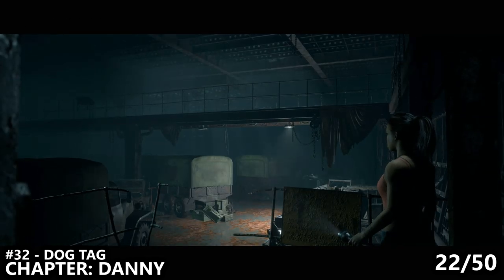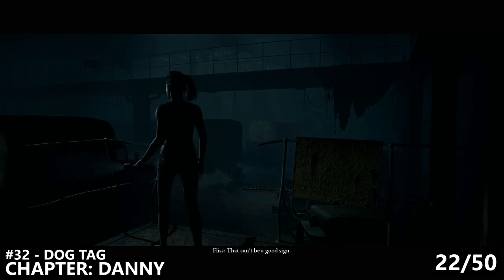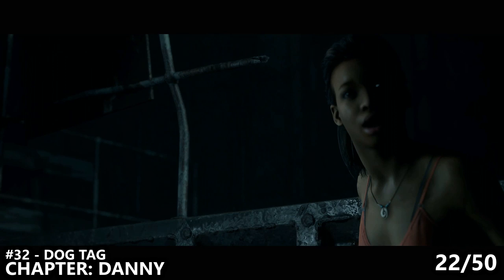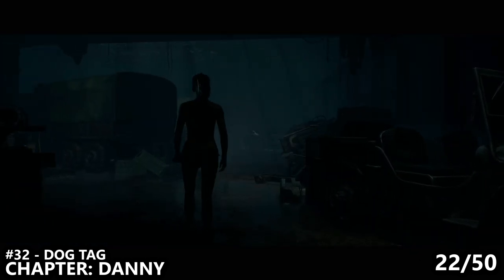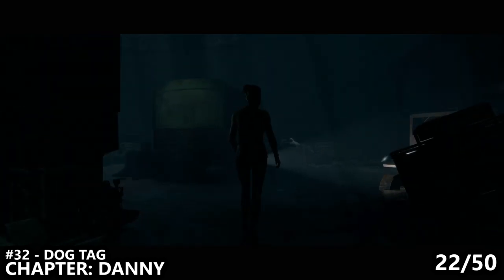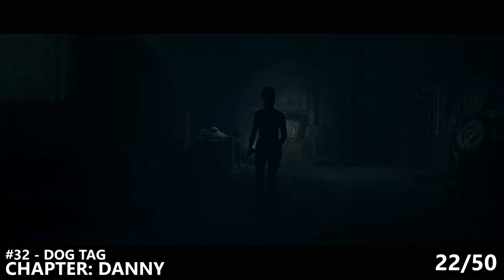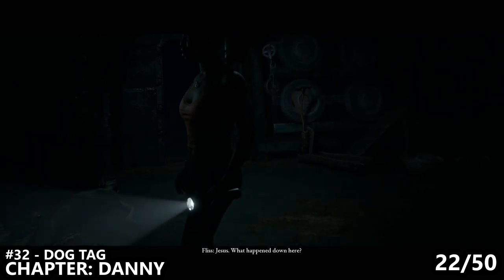A little bit later on in the chapter Danny, you'll reach what looks to be some sort of garage with a bunch of vehicles, and you can allow Fliss to drop down from a small ledge. This one's very hard to miss because it's basically directly in front of you. As you walk forward before going through to the next room, make sure you interact with the soldier in order to grab his dog tag.